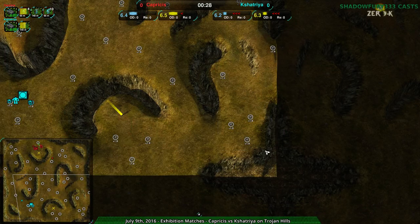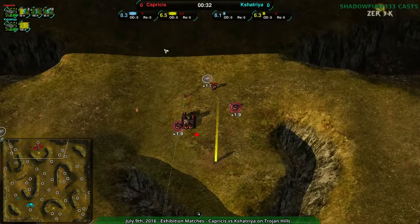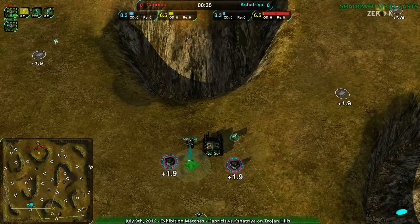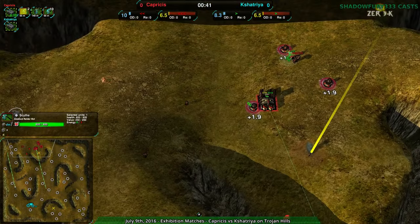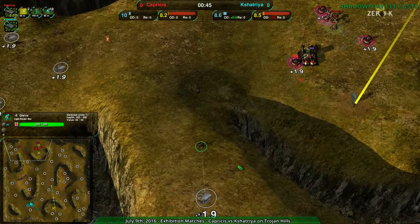Occasionally in 3v3 you'll see someone start in the southeast or northwest, but not usually in 1v1. This is the defensive 1v1 position and Kshatria is in the more aggressive one, so we expect Kshatria to go for a bit of a rush — and at this point yes, going for a rush indeed. Sigis coming in immediately while Capricious on the other hand going for a few glaives, one taking point and the other two following up.